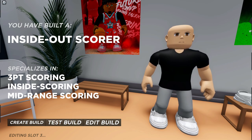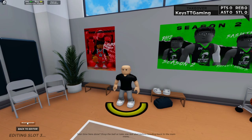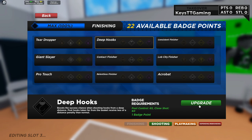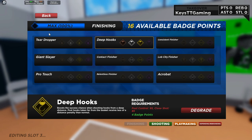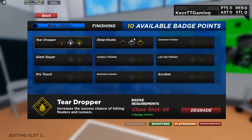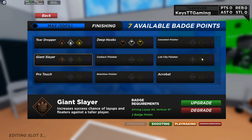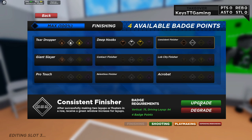Now let's go to test build and I'll show you the badges. Go to select badges — starting with finishing. You're gonna want to grind deep hooks for sure and max that out to gold. Then get teardropper — I think it's pretty good because sometimes you get into that teardrop animation when your stamina is out, and once you get the timing down you'll be straight. Put giant slayer to silver and consistent finisher to gold.